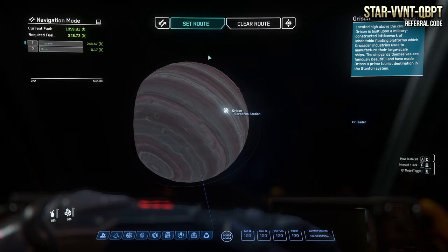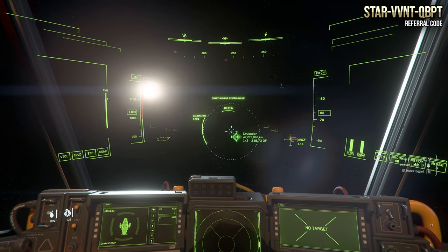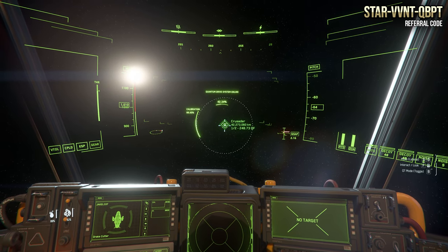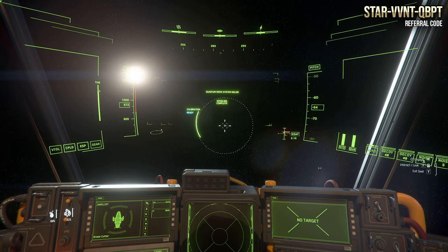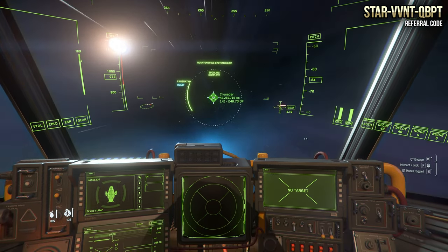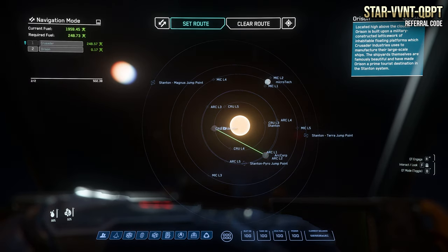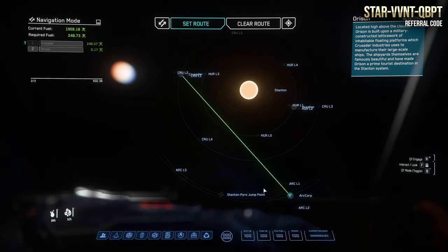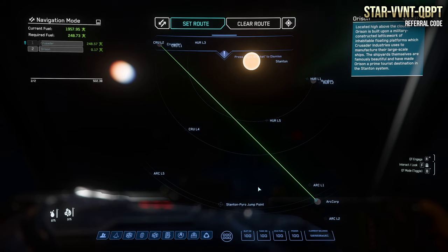We'll go ahead and select Hurston as our destination and get into quantum warp so you can see the spool-up time and cooldown. I'm running this completely stock. Normally if I need to go from one place to another it makes a lot of sense to just bring the Cutter out and make that trip. We're going to move about 42 million kilometers. Quantum starts off looking like you're going pretty slow and then after a while you get up to full speed.